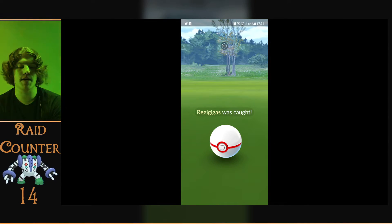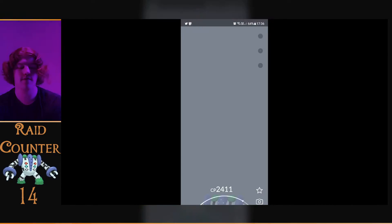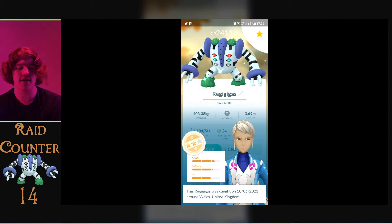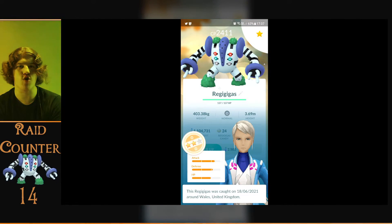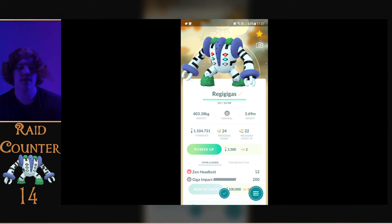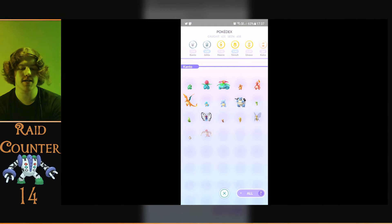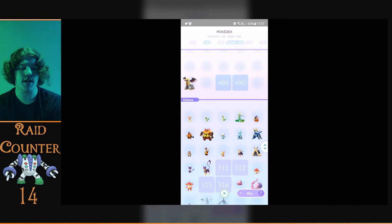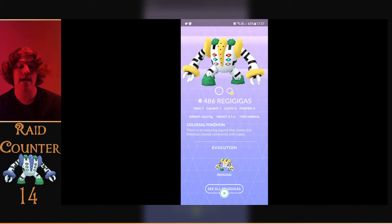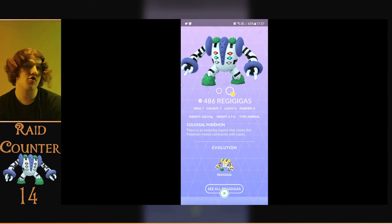Very bad CP — it's gonna be like 12/12/12, something like that. It's gonna be a two star. Let's have a look — yeah, it's a definite two star for real. But it's my first shiny Reggie Gigas! Let's see how many that took — go to Pokédex and check: seven. So it was number seven.